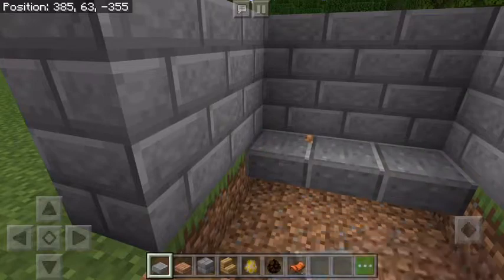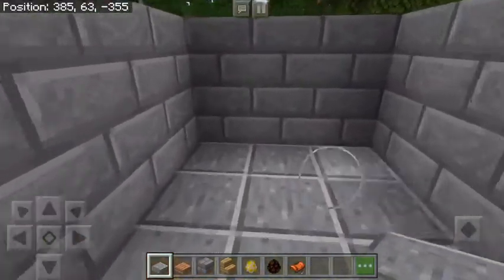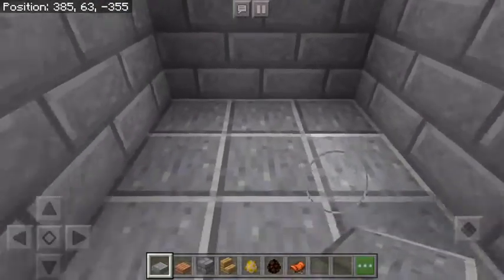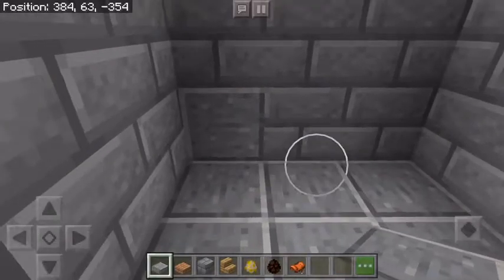So here I'm going to put in the floor, place the floor with this. I'm just using this — you can use andesite blocks, I just don't have andesite blocks. Anyway, you can decorate the back with blocks like this.